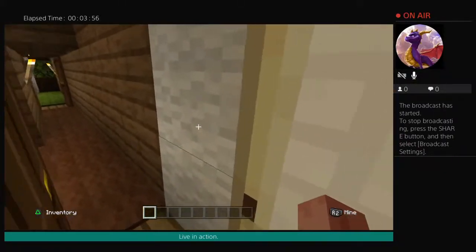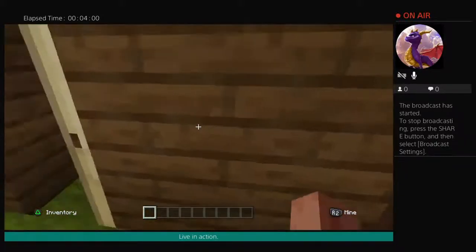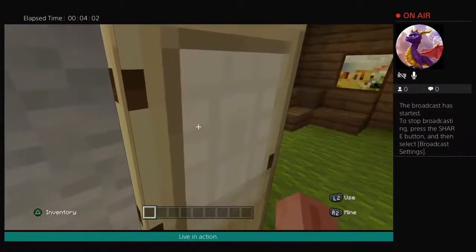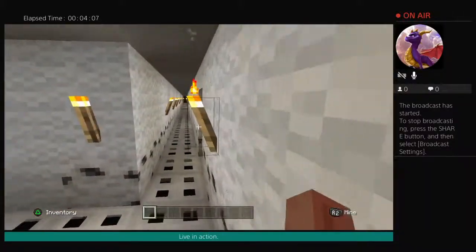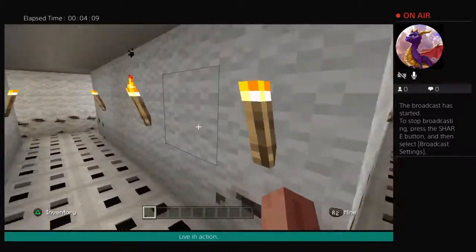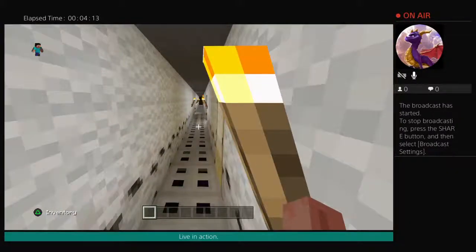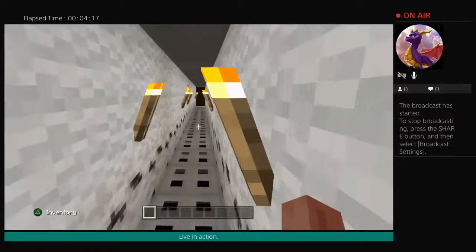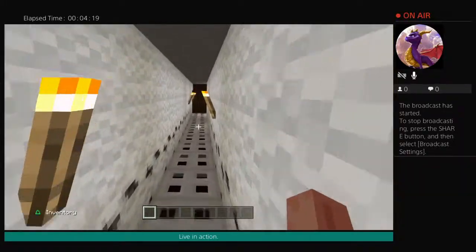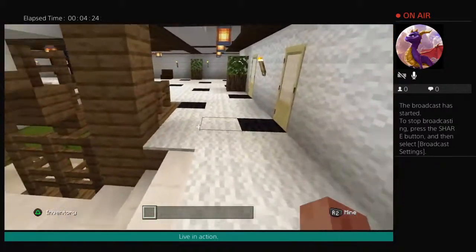All the first-class passengers would have had very similar accommodations depending on how much they paid for their tickets. As you can see they are all interconnected. I'm not showing you all of them simply because they all look the same and it would be kind of tedious to go into each room. So we're going to work our way towards the aft section of the ship.